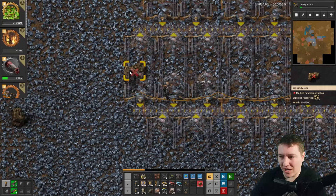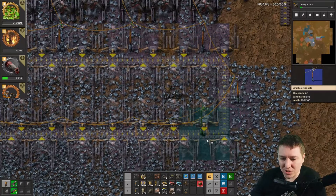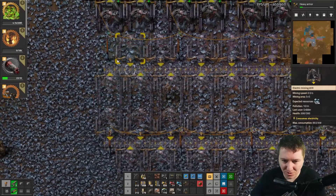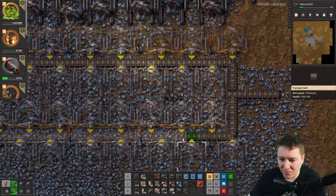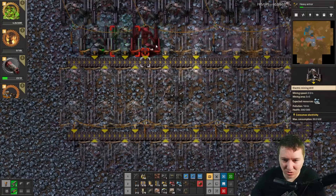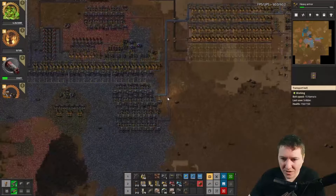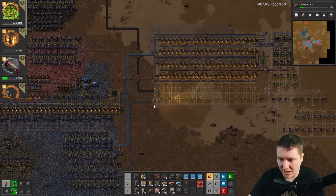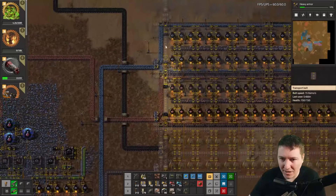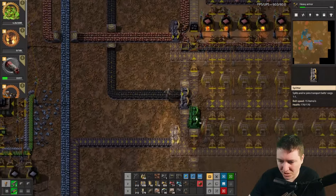A lot of the strategy right now is just picking which ore patches to use — use the closest ones you can. Don't worry too much about planning ahead when you first start doing a run. As you get faster and understand the goal more, you can start planning ahead and optimizing the patches that you use. Now we've got coal going in and iron going in. The goal now is to build this entire lane and get coal automated to these lanes, because these boxes are probably all running out. So build your splitter and your two inserters.